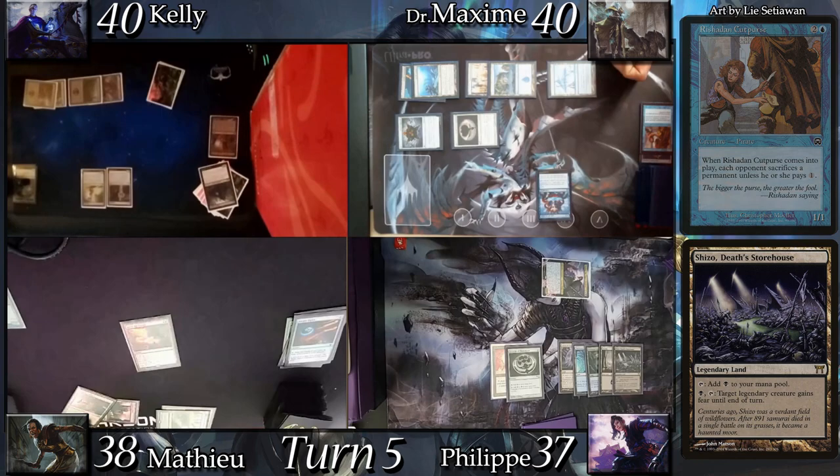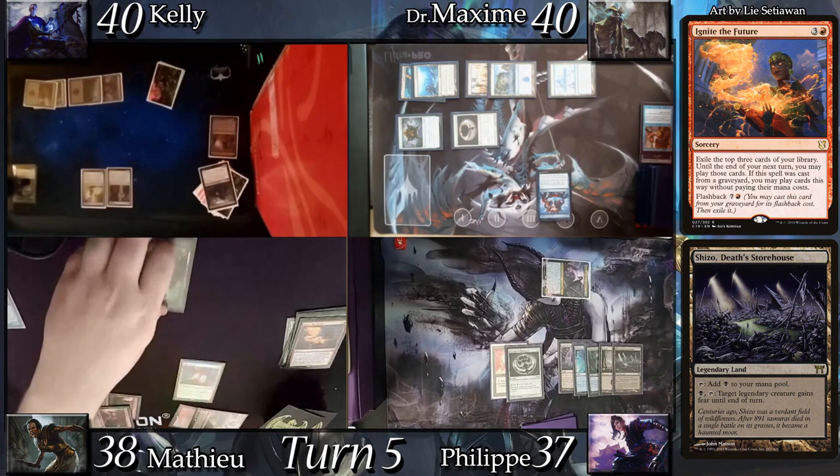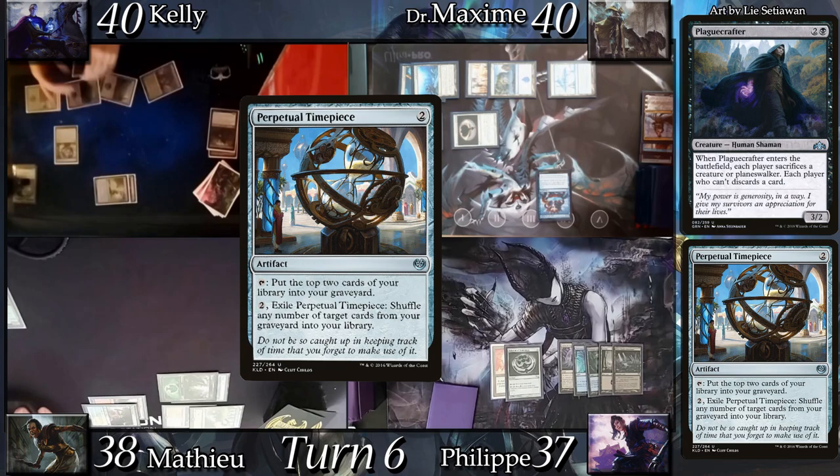Mathieu casts Ignite the Future, exiling a Forest, Sylvan Library, and Mana Crypt that he can play until end of his next turn. He land drops the Forest and casts Mana Crypt, then Bloom Tender — forgetting about the Plague Crafter about to come back. Kelly land drops a Swamp and recasts Plague Crafter. Me and Mathieu sacrifice our only creatures and Max discards Venser. Kelly then casts Perpetual Timepiece, followed by Altar of Dementia.